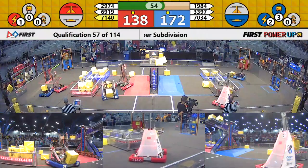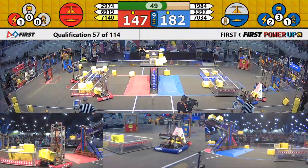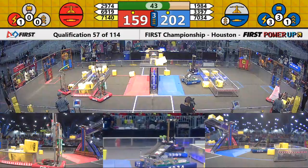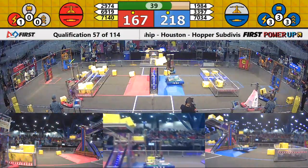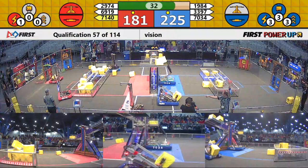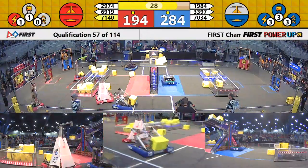Red Alliance trying to reclaim their switch now. Walton and 69-19, the Commodores for the Red Alliance, trying to tip that switch — and they do so. Tip it back in the Red direction, now Red Alliance accumulating points once again for their switch. As we enter endgame, Red Alliance does have an advantage on the field right now.